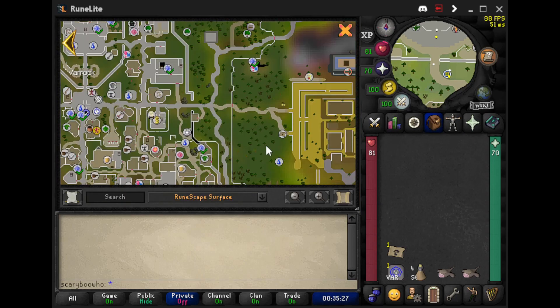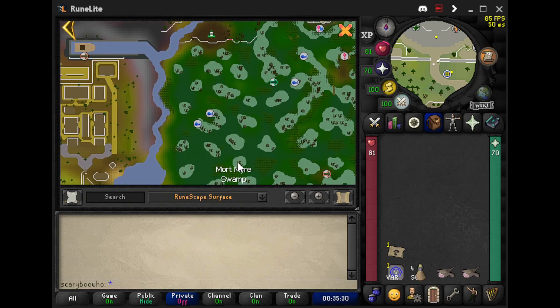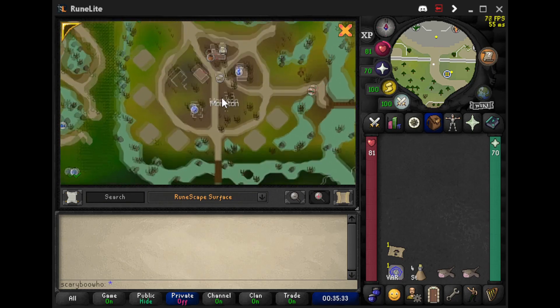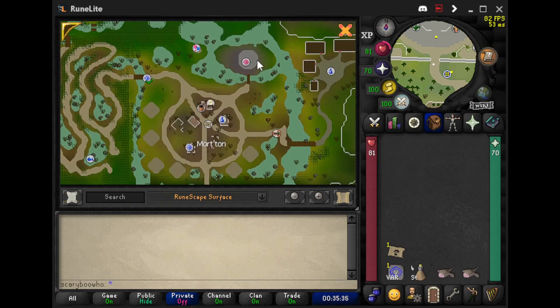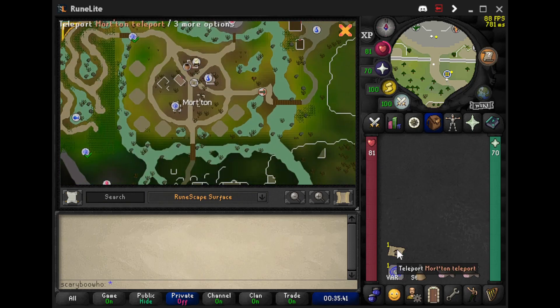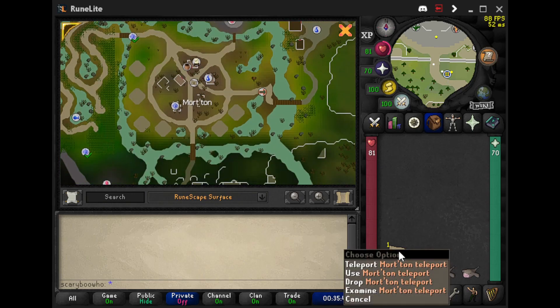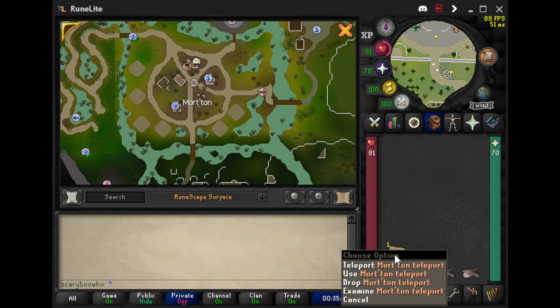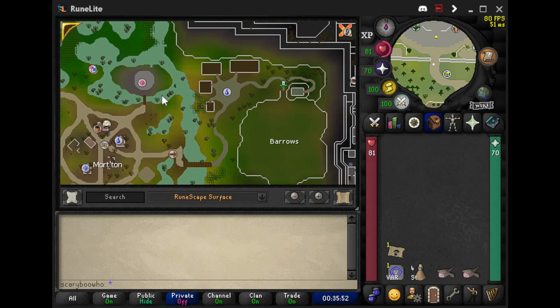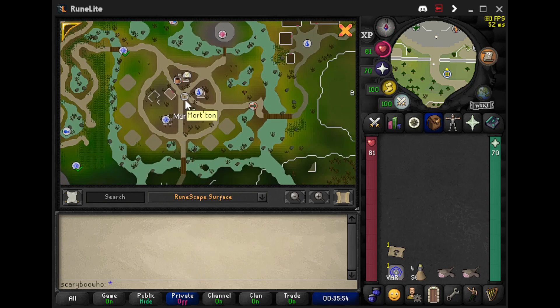So how they get there — they're going to be over here in Morta. You've got to do Priest in Peril, that's the only way to get over here. The best way to get there is using the minigame teleport for Shades of Morta, which is free. Or you can use the Morta Teleport paper, which I'm using, but these cost 20k. Or you can use the Barrows Teleport, which is about 3k.